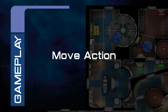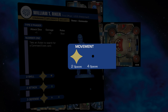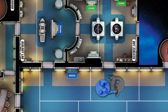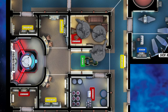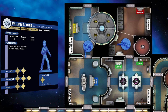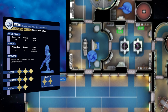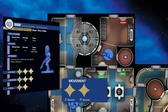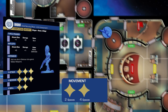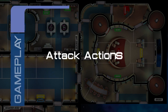Move action: characters can move the number of squares indicated by the current rating on their character cards. They cannot move into a space that contains hostile characters or that is already occupied by two friendly characters. In this example, Riker is injured and can only move two spaces, but using both of his actions to move he can reach the operations terminal. Worf is in the armory and wants to get to the operations terminal on the bridge — he uses the turbo lifts, then two more spaces to reach the terminal in a total of four spaces.